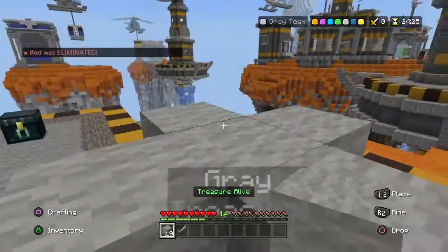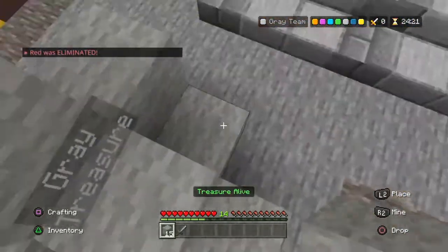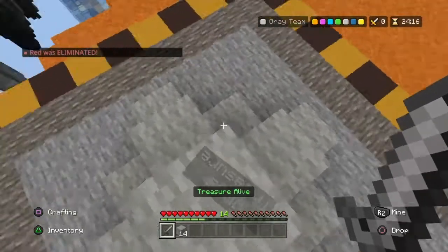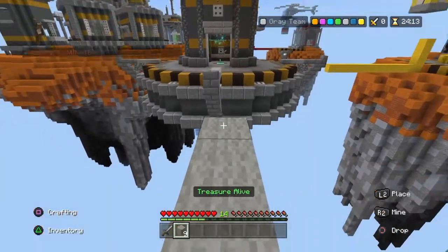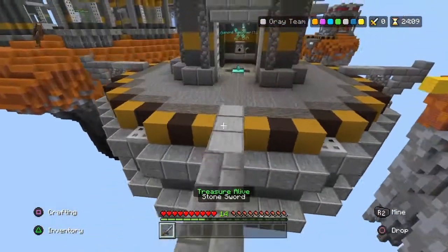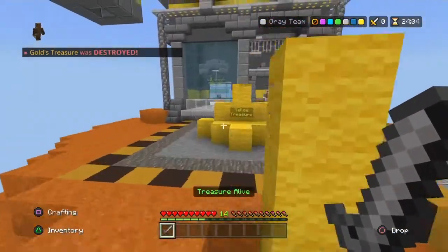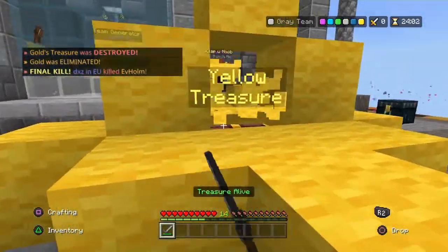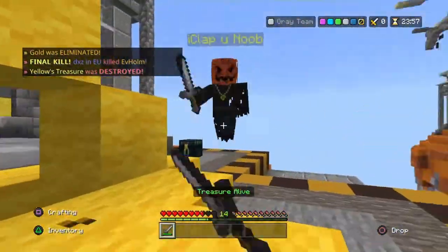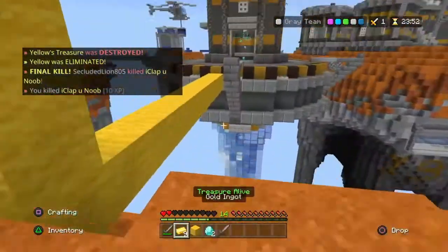The other problem I have with Facility is when you're going over to the diamond spawners — there's one stair block, as you can probably see right now. The problem with this is when you're trying to bridge. If I went to bridge to yellow here, it would make it really hard because I can't speed bridge with a stair block there. It should just be a flat block. So that's our first D-tier map: Facility.